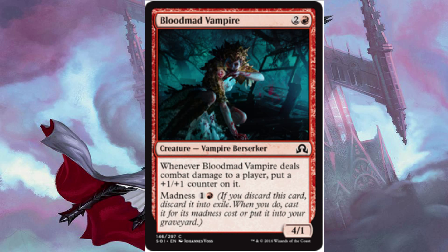Moving into our creatures, we have 2 Blood Mad Vampire for 2 and a red, a 4/1. Whenever it deals combat damage to a player, put a +1/+1 counter on it. It also has a madness cost of 1 and a red, so if you discard this, you can pay it for its lowered madness cost.